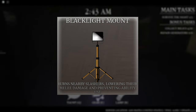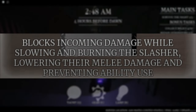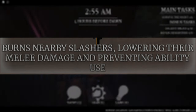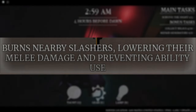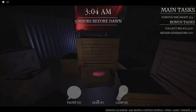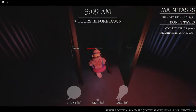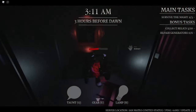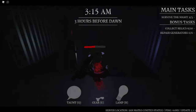We have the blacklight shield and the blacklight mount. For the blacklight shield, it's just like the normal shield — it'll block incoming damage while slowing and burning the slasher, which lowers their melee damage and prevents ability use. For the blacklight mount, it just burns nearby slashers, lowering their melee damage and preventing ability use. The blacklight perk is actually built inside both the blacklight shield and the blacklight mount. The blacklight mount is literally the blacklight perk — it's just not mobile, it just sits there. And the blacklight shield is the normal shield but with the blacklight perk inside it.